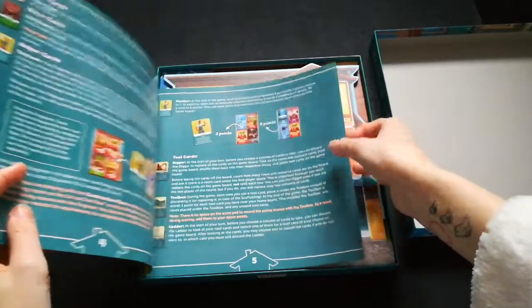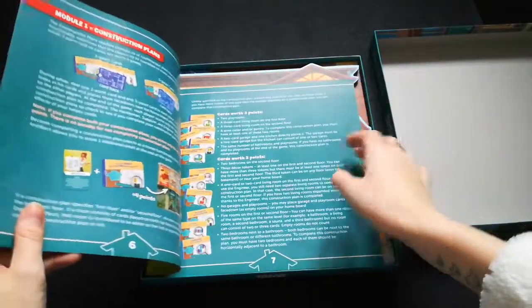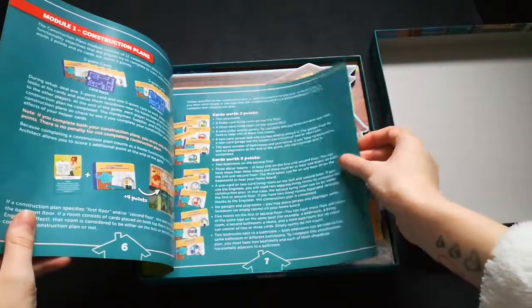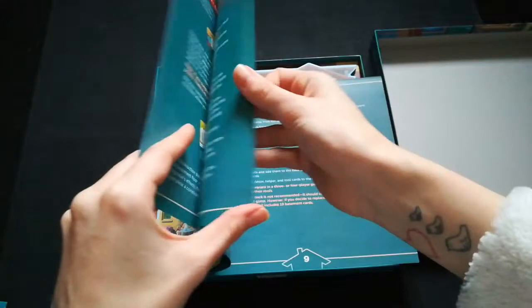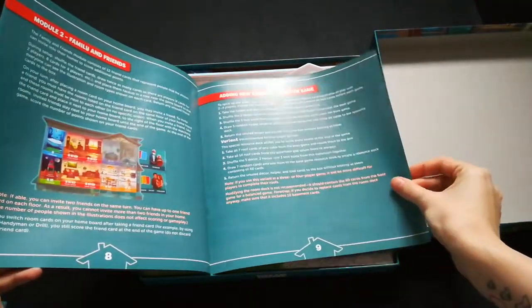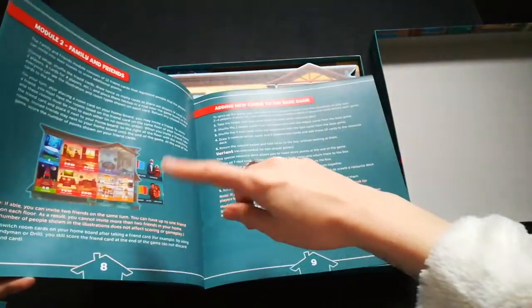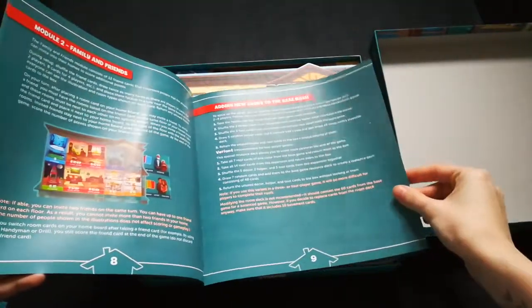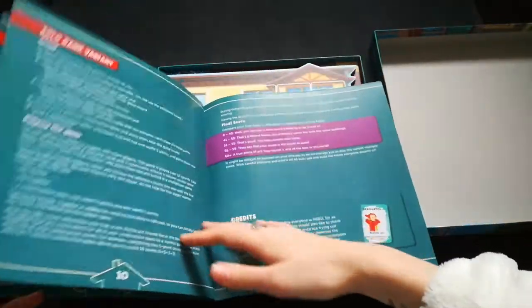The rulebook gives card clarifications for all the new cards: room cards, decor cards, helper cards, and tool cards. It then informs you of the construction plans — this is module one, something you can add to the game — and then it shows module two, family and friends, where family and friends come to stay at your house but need certain types of rooms. It also explains how you add new cards to the base game.